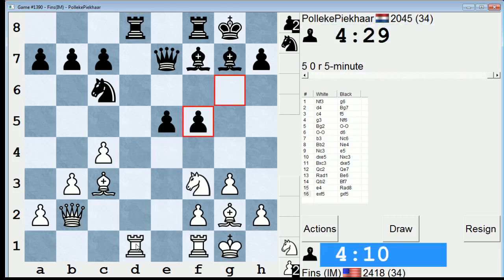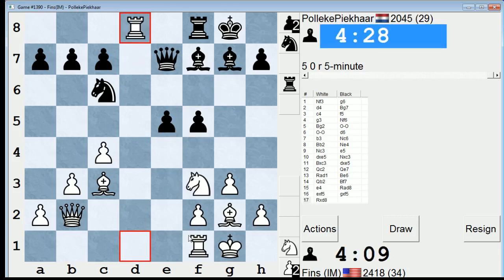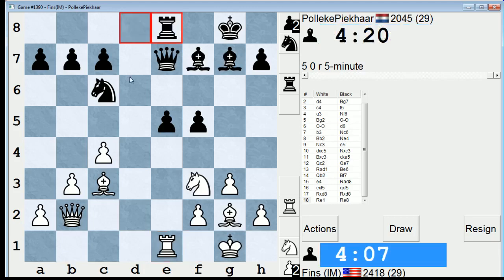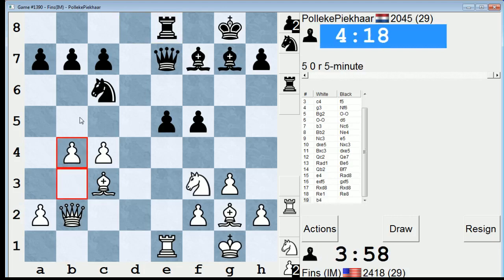I might just trade rooks and then play Rook E1, seeing as how he can't play E4 because I take on G7. He'll probably play Rook E8. Maybe now B4 — no, B4 hangs his pawn, but it still might be a valid move. I like B4: if he takes that pawn, big deal, I get B5 in.